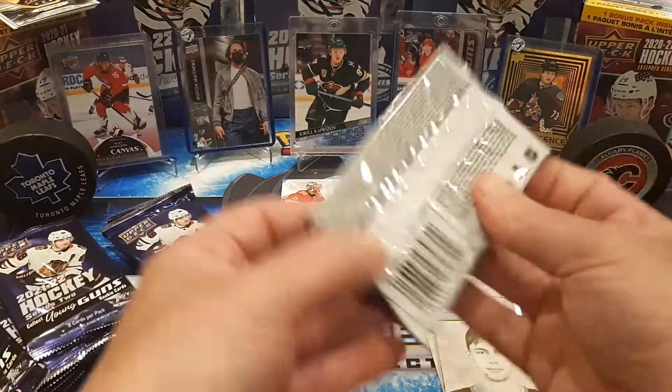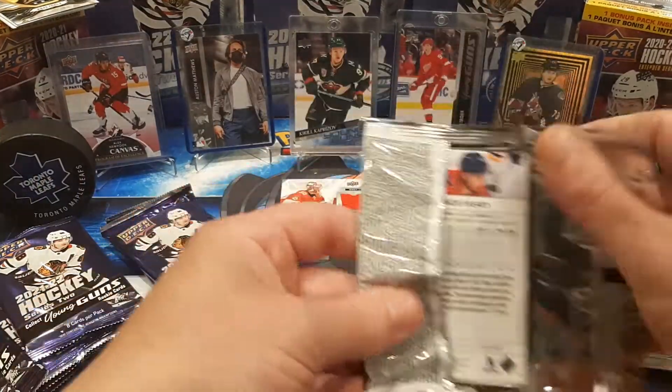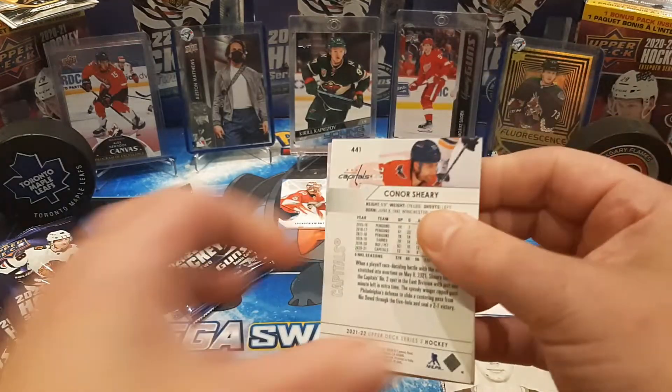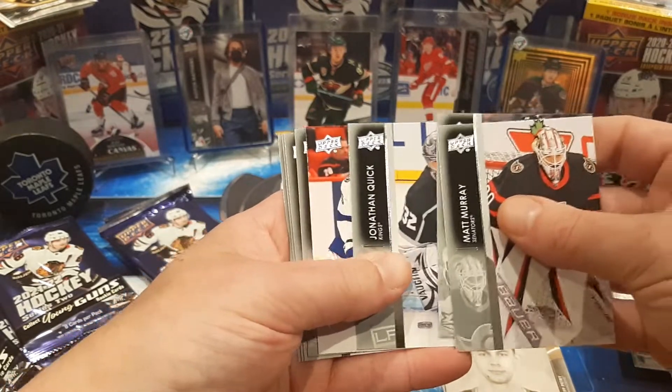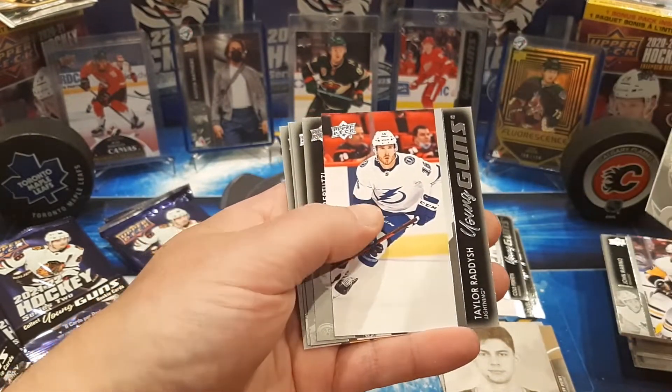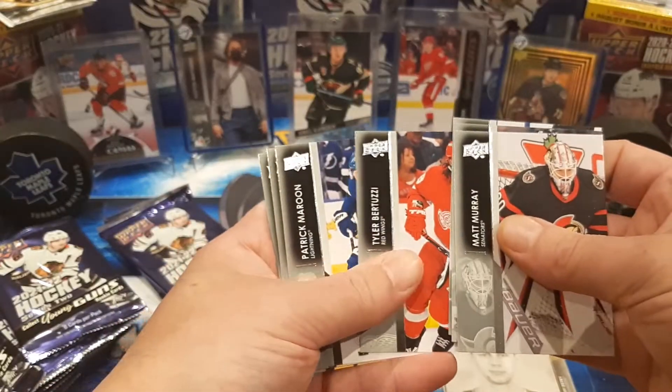Not the one I was looking for. It would be nice to pull that autograph variant, but Google the full list of variants because you don't know what you're going to find. Pavelski, and Taylor Radish Young Gun — I know I pulled his French version in my first box or two. Malkin and Shiri.